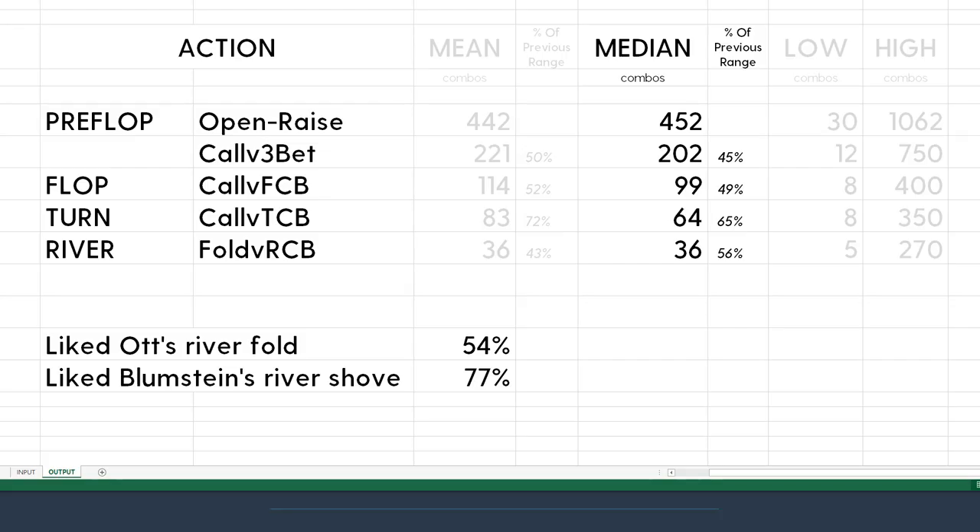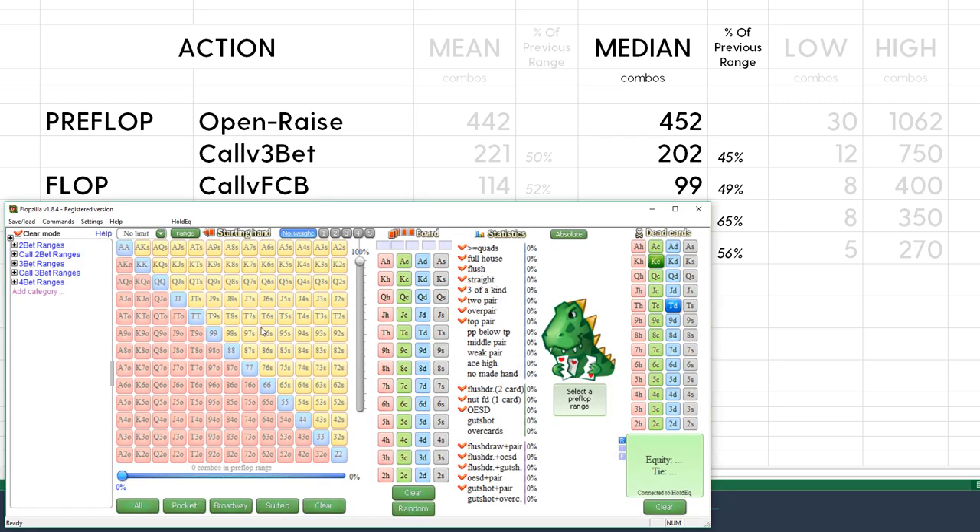Let's get into the answers people actually gave. Here's the spreadsheet I built from all the submissions — I filtered out the really awful or troll-y answers, and this is what's left. It's not the largest sample size, but it's usable. I'm focusing on the median rather than the mean, and I also show the low and high answers in combo form. For the open raise, the median was 452 combos. Let's pull out Flopzilla and see what that actually looks like.